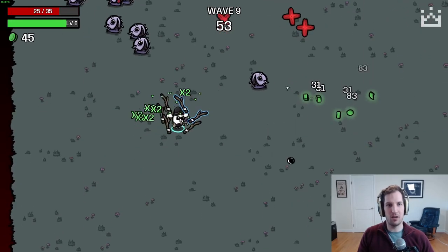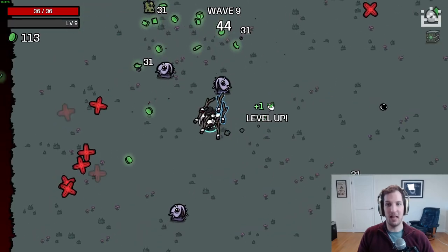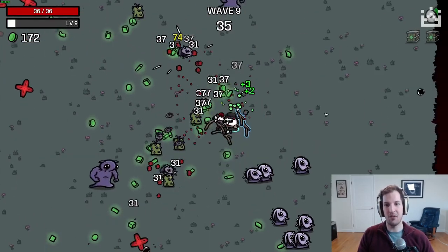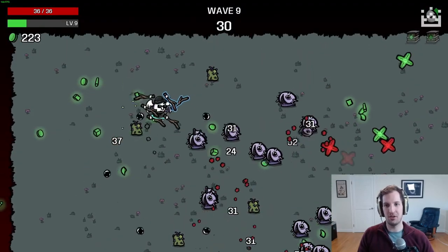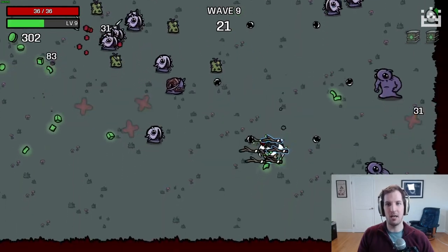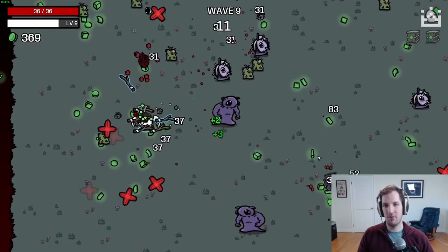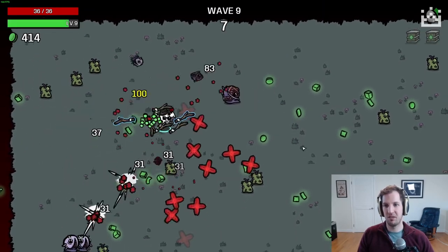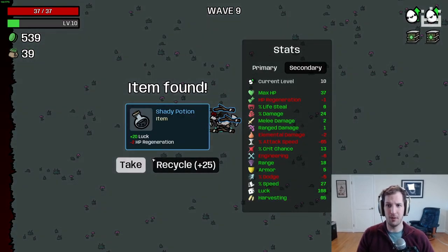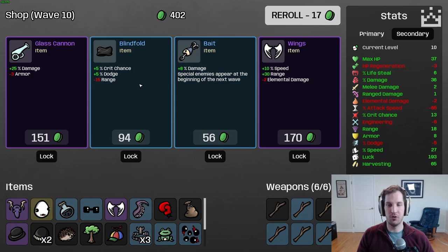Crit is okay on this character in the sense it helps your stick take out bosses and elites, but it's not as amazing as on other characters. We're clearing wave nine really, really easily — just our luck procs keeping the map super clear. You can see we're doing a good job keeping the map clear and our weapon tier is not very good at all — four common weapons and only two blue. But our luck being such a huge part of our damage is quite good.